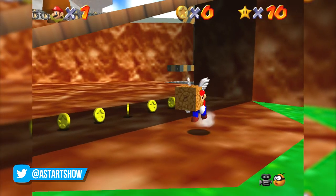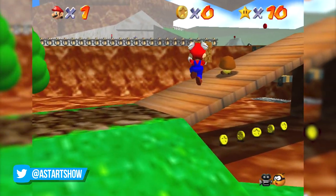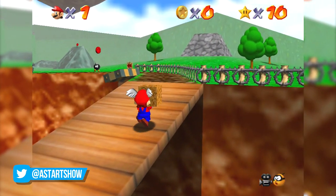In Super Mario 64, by wearing a wing cap and taking one of these wooden crates to a fence, you can perform an interesting glitch.